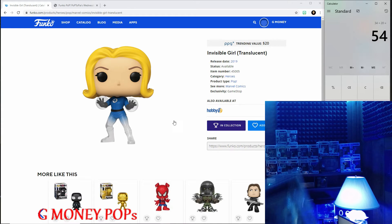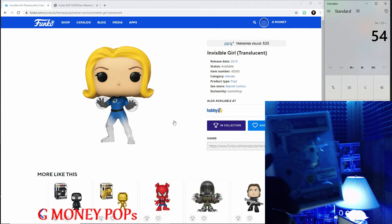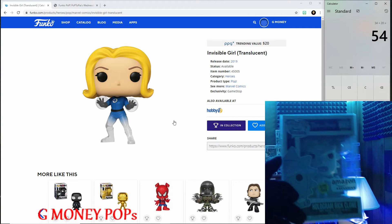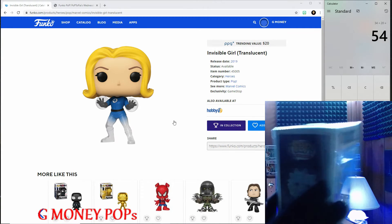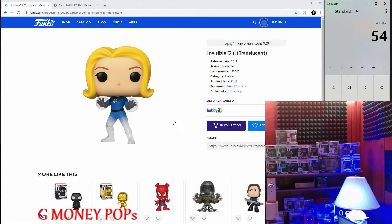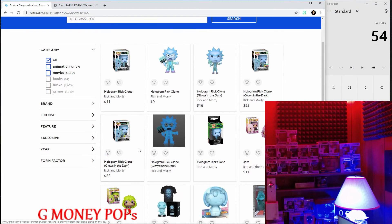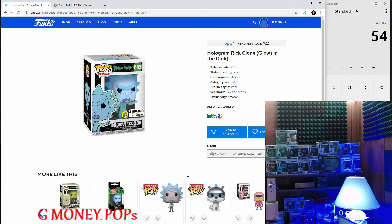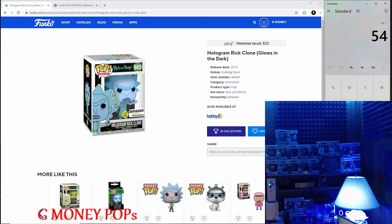Let's check out our last pop — the Rick and Morty Amazon exclusive, glow in the dark. It's a pretty cool pop, I like it. He is worth twenty-two dollars. Let's add him to the collection — that's twenty-two dollars added.